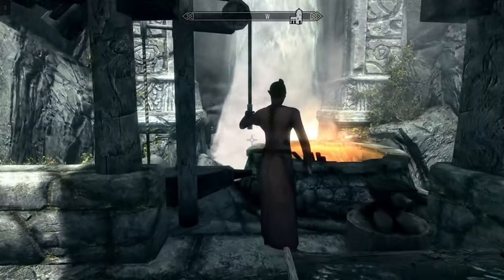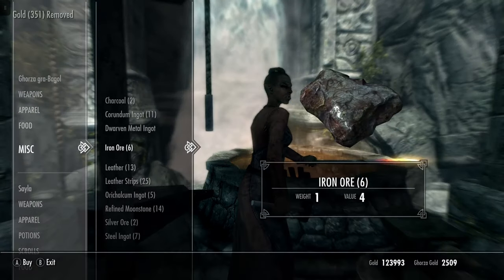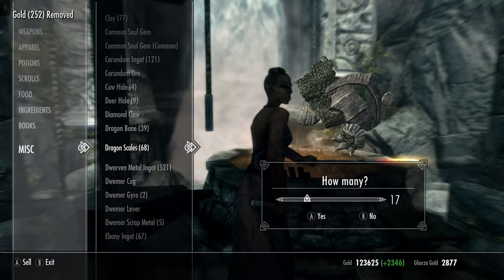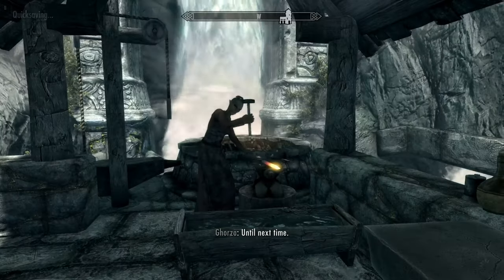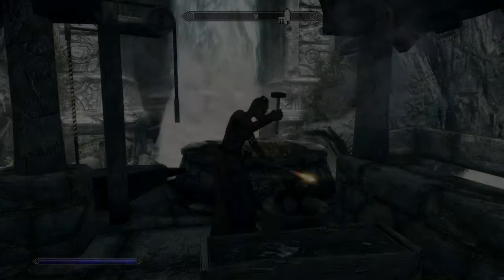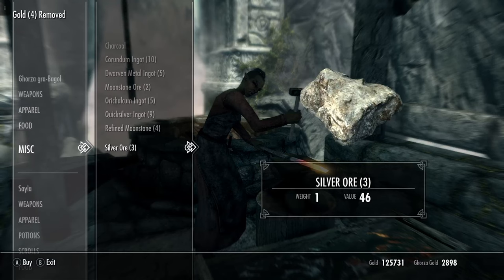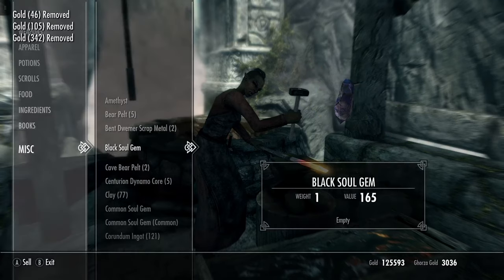We are going to start off with the vendor reset trick. It is easy peasy. Just go to a vendor, buy or sell whatever you need. I'm going to buy some iron, silver, and steel, and sell some dragon bones to get all of that gold back — all 2,877. You then just back out of the shop, drop a quick save, and then hurt the vendor in any way: you can punch them, beat them down with a mace, or throw some magic at them. Then just reload that quick save right before you did any damage. Go back into their shop and they're going to have more gold again and reload on a lot of their items. This trick is going to provide you with infinite vendor items and also infinite gold. We'll get more into that at a later time.